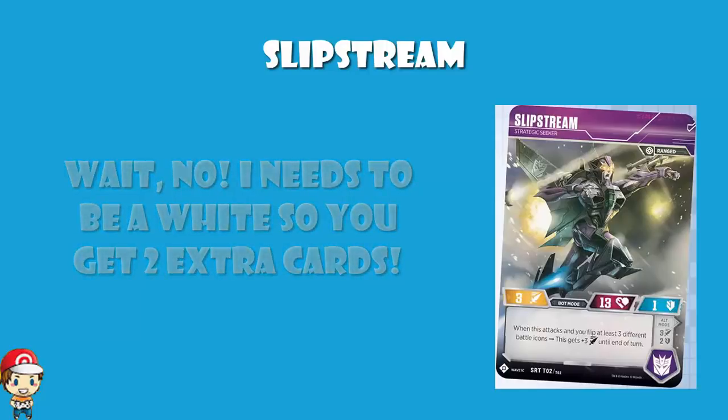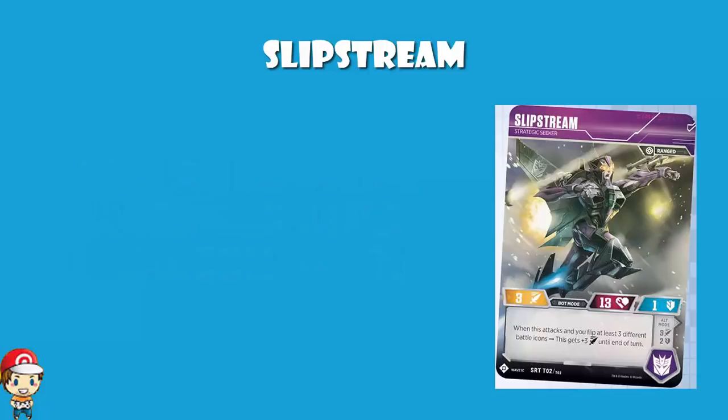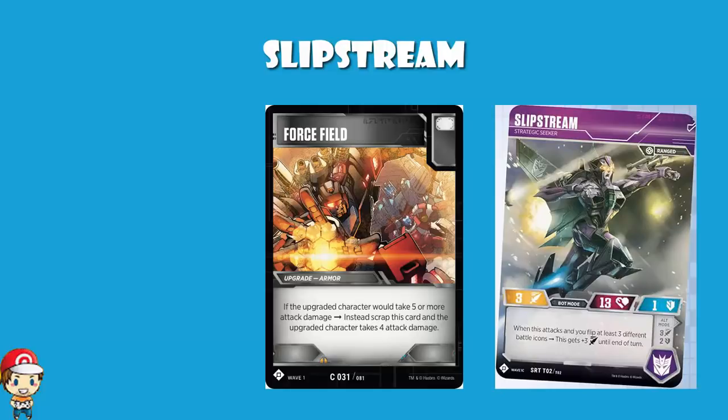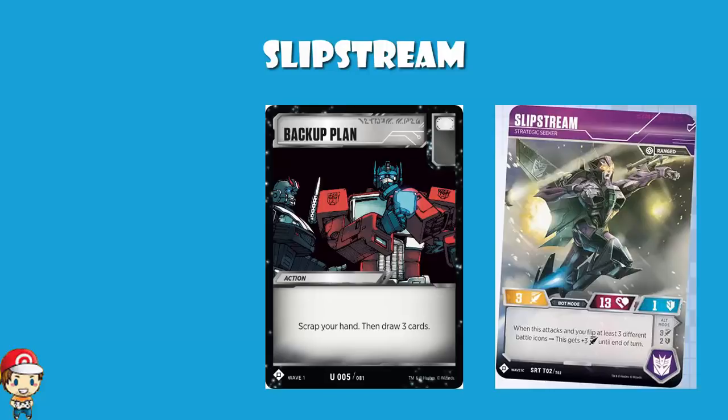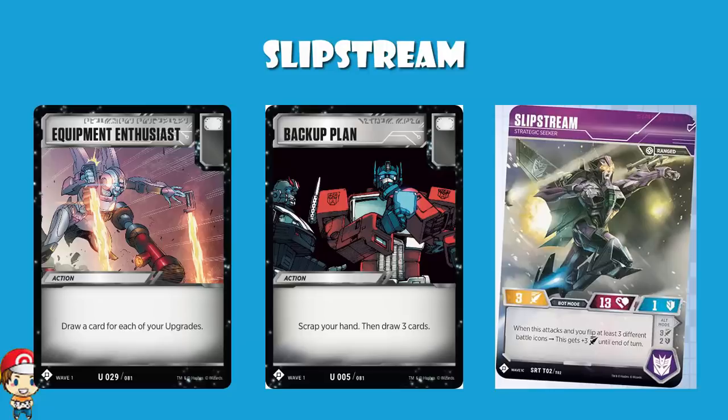You've got the complete suite of white icon cards at your disposal. I want to mention Force Field just because I'm a ridiculous fan of Force Field — it guarantees you can only take 4 damage, which I think is pretty awesome. And Piercing Blaster as well, giving you Pierce 3. A lot of the white icon action cards are draw cards. Something like Backup Plan, where you scrap your hand and draw 3 cards, is a white icon card. Or Equipment Enthusiast, where you draw a card for each of your upgrades. That's what the white cards tend to do as action cards. But you need some draw power, so go nuts.